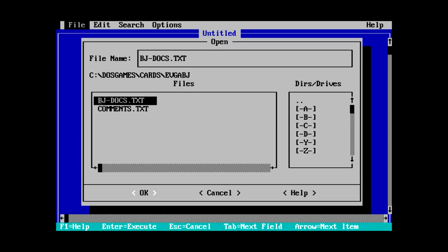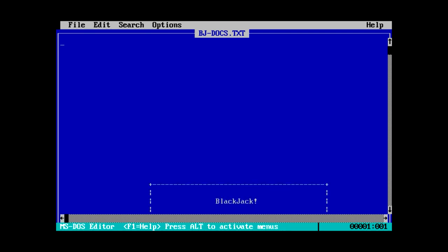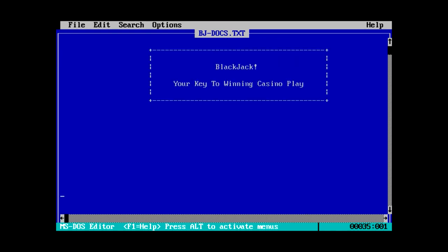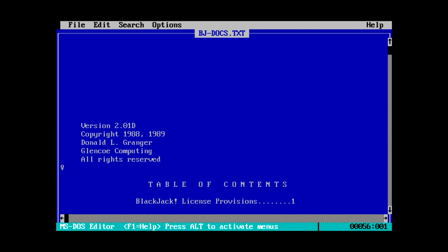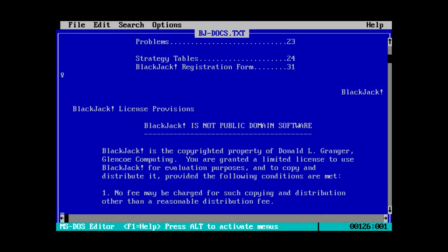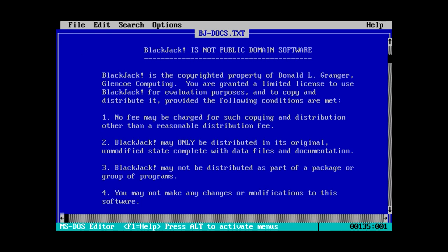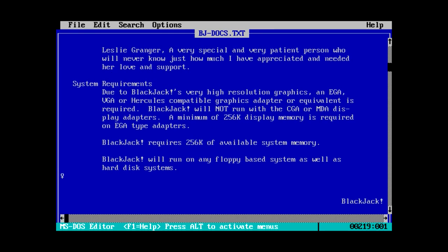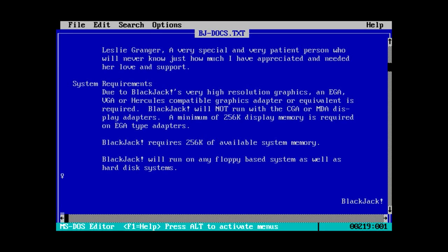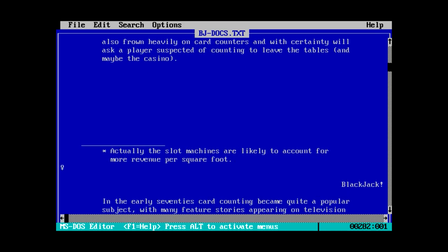Let's load up that readme. That took a while to load. I mean, I know I have the cyclist countdown, but... Blackjack - your key to winning casino play. Apparently this was made by Donald Granger, and there is a lot to this document. Blackjack is not public domain software - copyrighted by Glencoe Computing. It's interesting how it went through a whole bunch of details about how you need to register your software, and yet it didn't actually say how much the registration fee was.